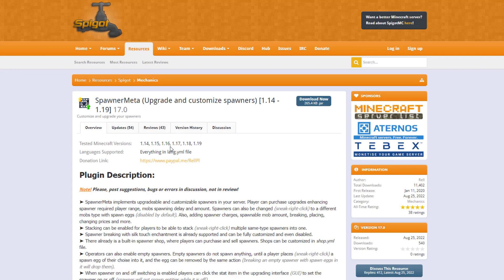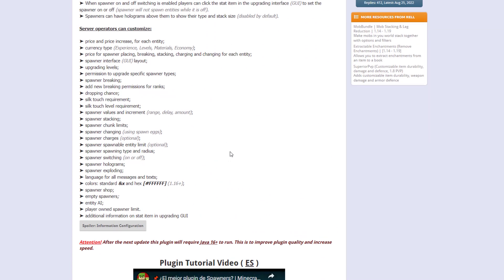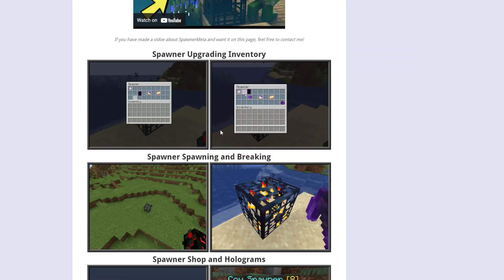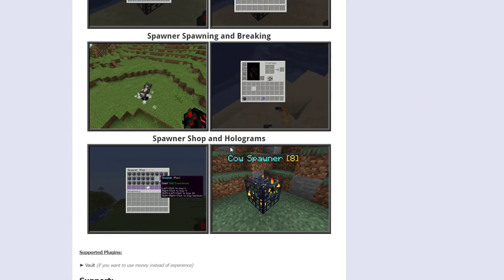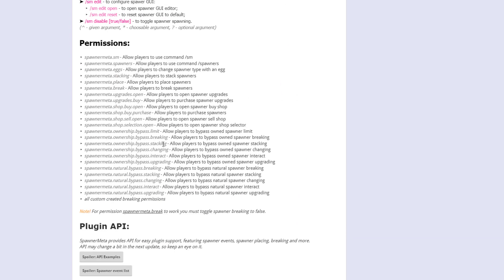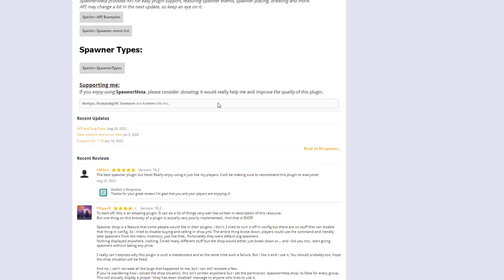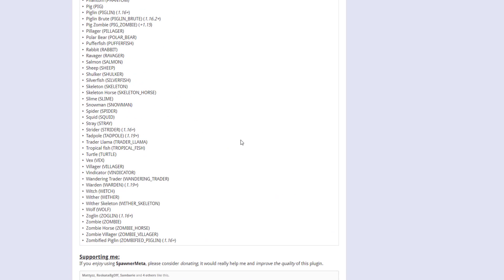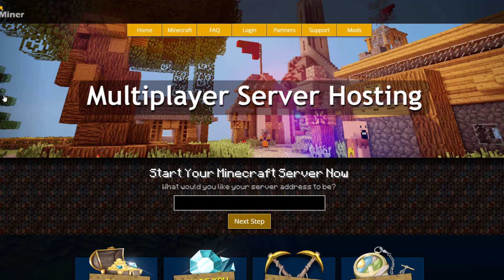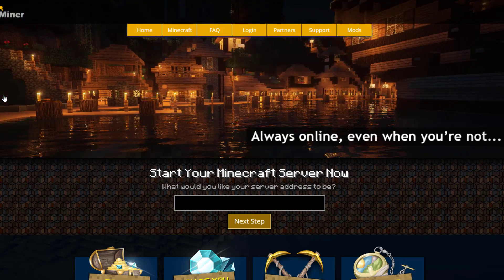Here we are on the Spigot page — you can see it's updated from 1.14 to 1.19, and there is an absolute ton of information associated with this plugin. You can see some cool GIFs indicating what it looks like, which we saw in-game, and then all the useful commands and the various permissions to give your players. There are a ton of spawner types you can use. If you need a server to host it on, check out serverminer.com for the best and cheapest hosting around. Subscribe, like, comment, and I'll see you next time.